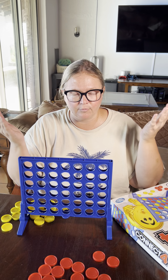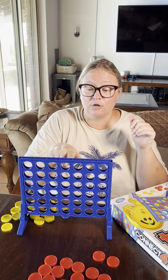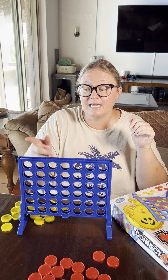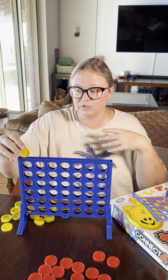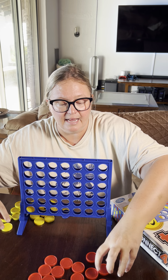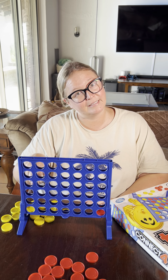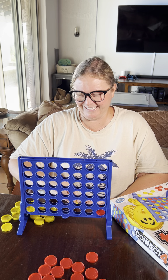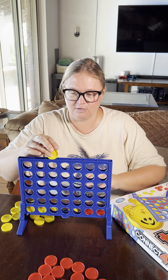For those of you that have never played, all you need to do is be the first one to get four in a row. It could be across, it could be up and down, it could be diagonal. You want to be blocking the person you're playing against. You have two colors — yellow and red — and you just alternate, yellow and then red, and so on and so forth.